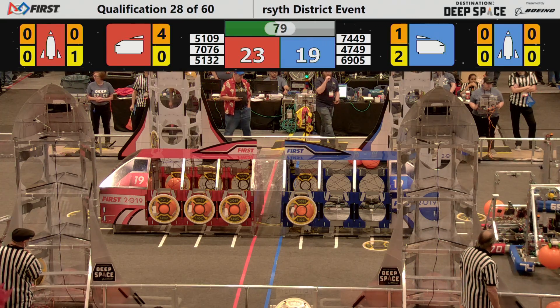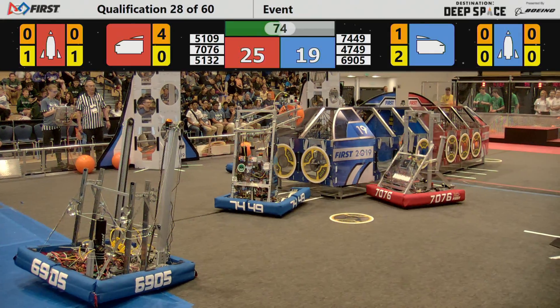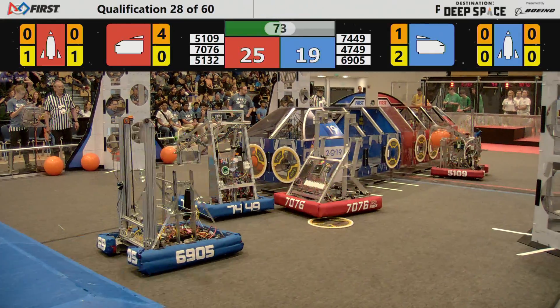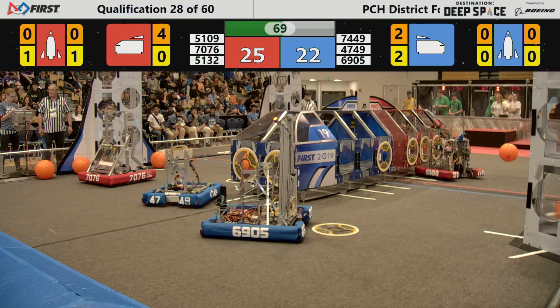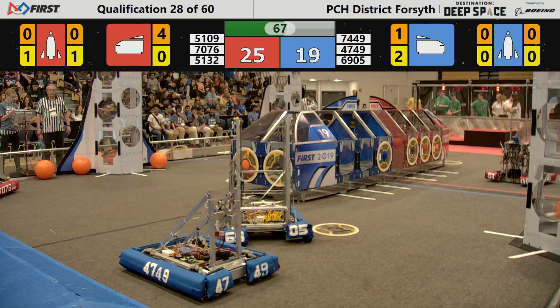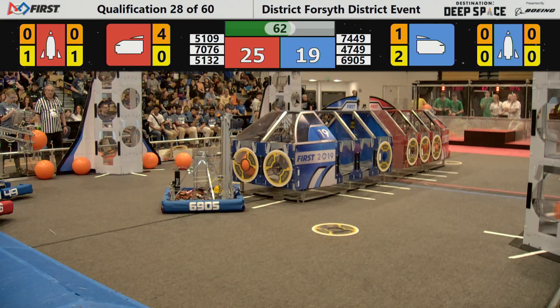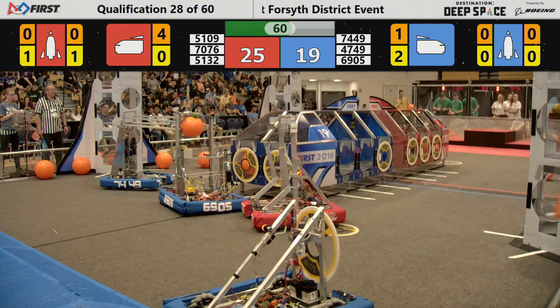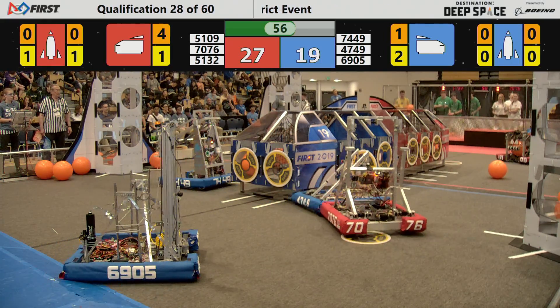Bouncing off the platform is 47-49, dancing with 74-49. 70-76 dancing with the Blue Bots, trying to place defense. 51-09 loses control of their cargo and goes to receive another cargo pod from the planet's surface. 70-76 doing its best to defend against the Blue Alliance, scoring successfully so far.